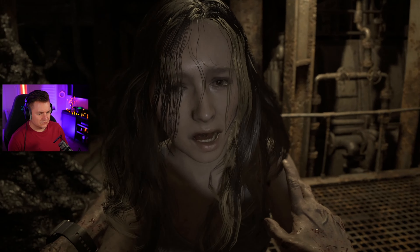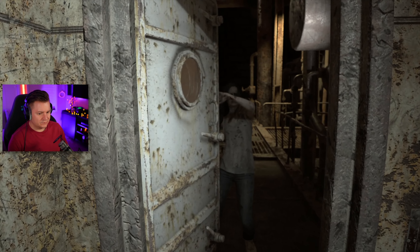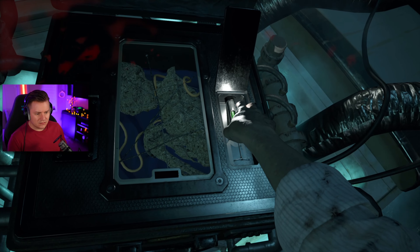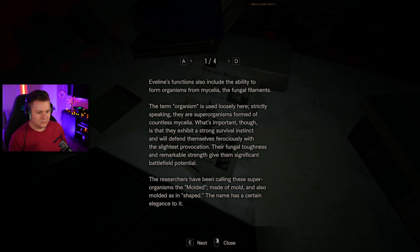As we regain control of Ethan, Mia seals us out of the ship so that we can go and find a way to stop Evelyn for good. As we're leaving the ship we get a story achievement and then we head into the salt mines where we discover a hidden lab. In the lab we create a toxin that should be enough to take out Evelyn, and then we read our last file for an achievement.